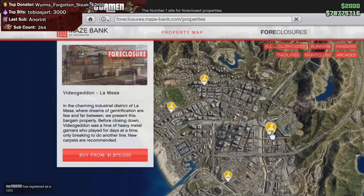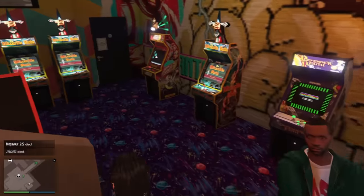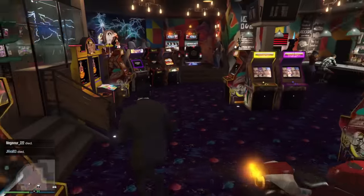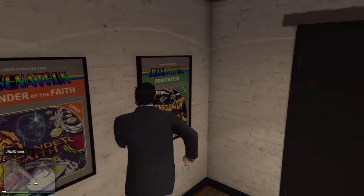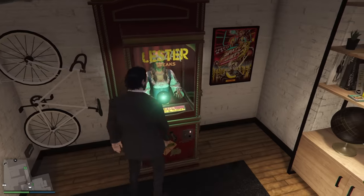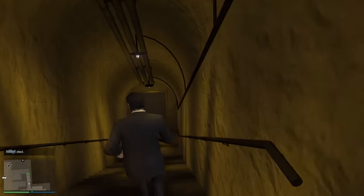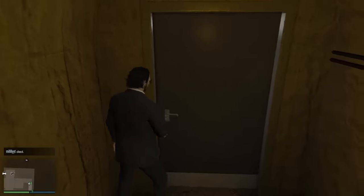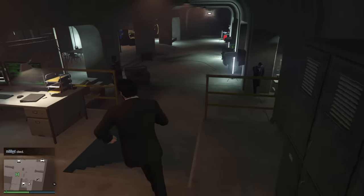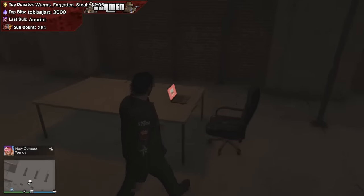There is a pretty good location at the 1.8 million dollar mark, which is relatively close to the casino, and as far as I can tell it shouldn't give you too much trouble. The one I have is the most expensive one down in Vinewood Hills, which is the 2.5 million one. As long as you're in Los Santos and relatively close to the casino, you're going to be more than fine, since most missions will be in and around Los Santos.